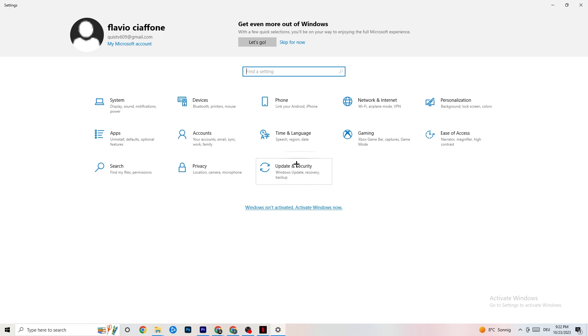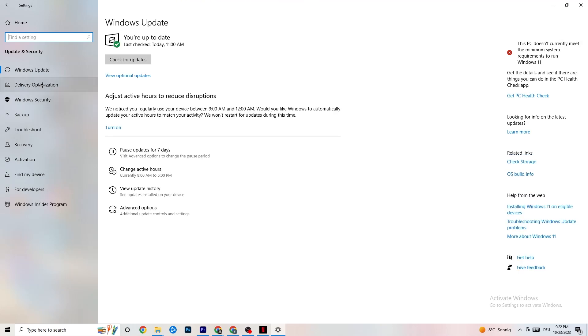Click on Update and Security, then stay on Windows Update. This might sound basic but trust me — updating every single driver on your PC will help you a ton. Click Check for Updates. Mine was last checked today, but some PCs don't have automatic updates so you need to do it manually. Update your Windows and you'll be fine.